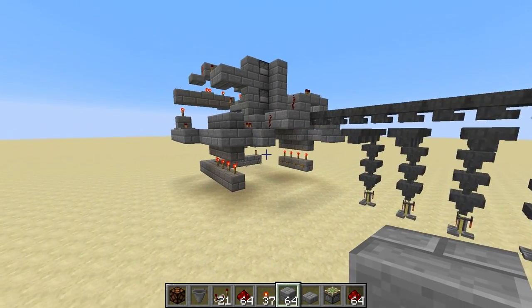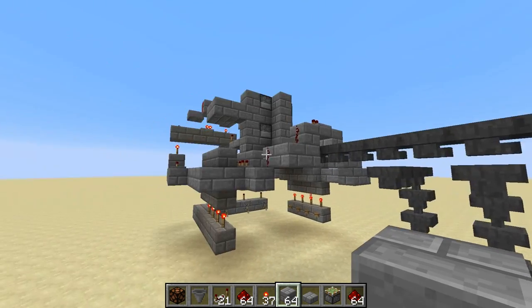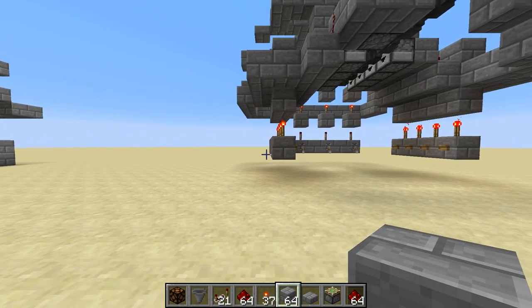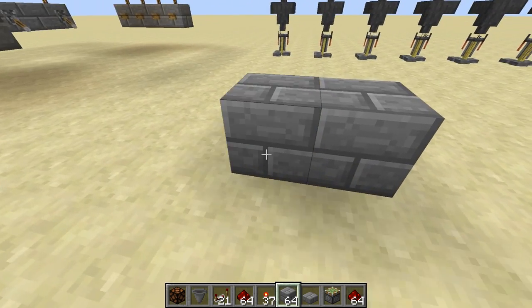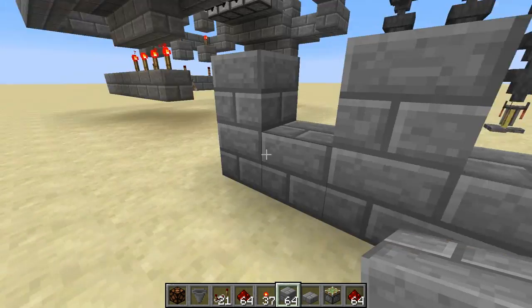Now we're all done with the dropper logic. We just need to work on the logic to get the ingredients to the brewing stand that we want. So let's line ourselves up to the second brewing stand and just behind this wall of buttons place a block down there. Then we're going to place three blocks this way in a zigzag pattern.